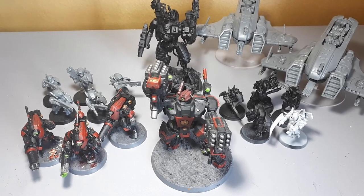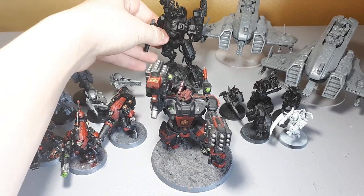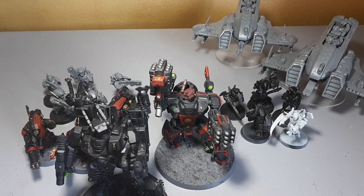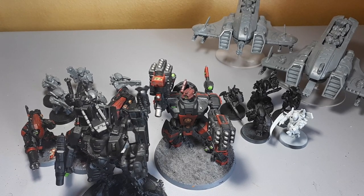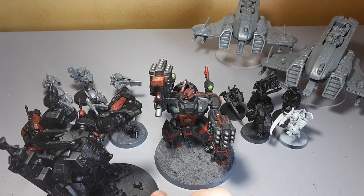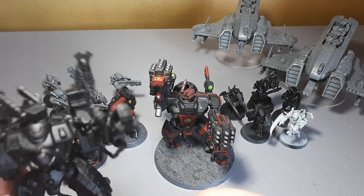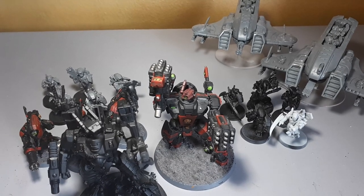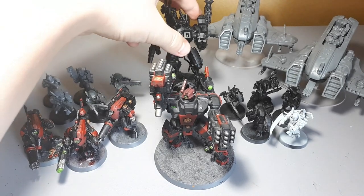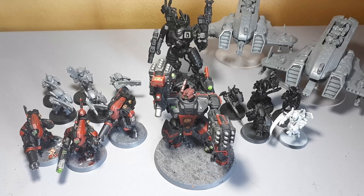For a battalion detachment we need another HQ. That next HQ is going to be the other variant of commander that comes in the commander kit — an Enforcer. The reason you want an Enforcer is they're cheaper than Cold Stars. They don't have that massive 20-inch movement, just an 8-inch movement with a normal advance dice roll, but they are very good shooters. I would recommend giving this different guns and support systems to your Cold Star. You don't really want two Cold Stars as your first two HQs.